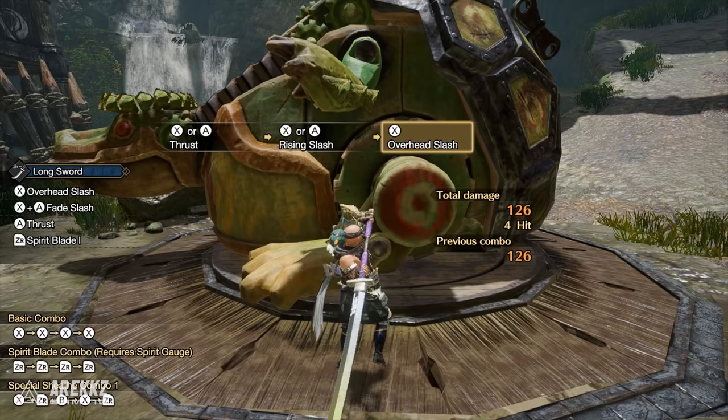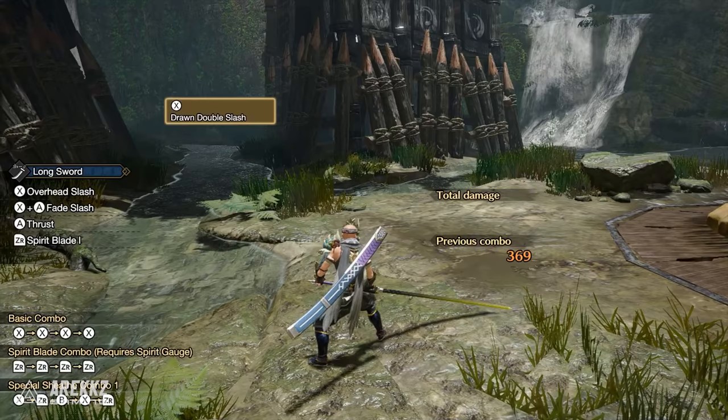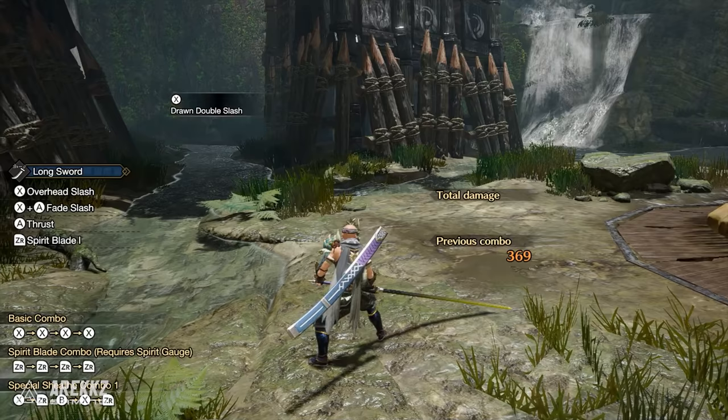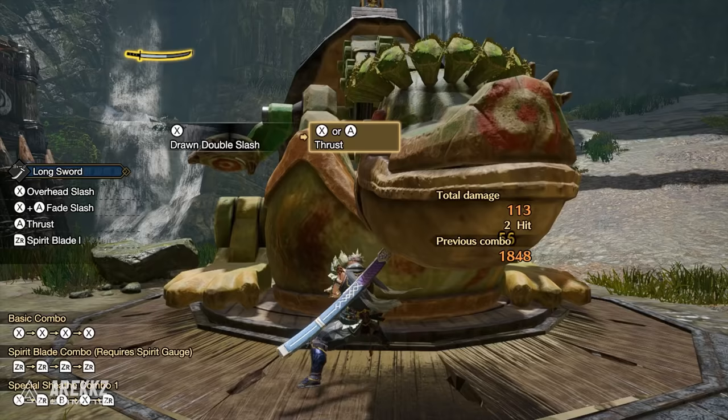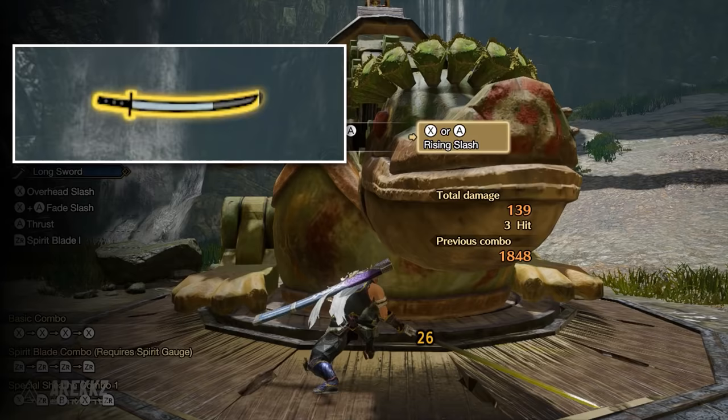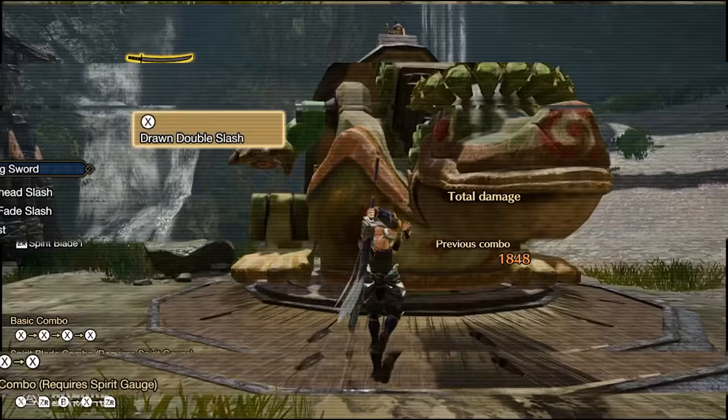The Drawn Double Slash is a little slower on the draw compared to the Step Slash, but the ability to play more aggressively is awesome. Furthermore, this doesn't completely remove the Step Slash — the Drawn Double Slash is only a draw attack, so when your weapon is unsheathed the Step Slash is still present. It's also worth noting that this is great at building Spirit Meter; from the draw alone the bar jumps up quite considerably, so following this it doesn't take too much to be ready to dive into your Spirit Combo.